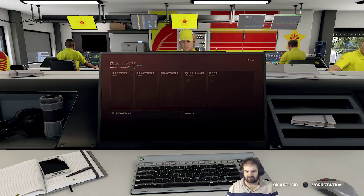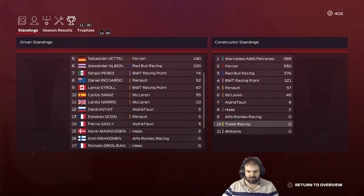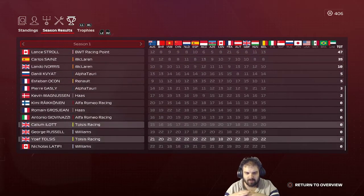So there you go - it's Monza. Just keep your foot planted to the floor and you'll be fine. Let's have a quick look at the championship. Maybe I can get ahead of George Russell here. Looking at the season results, I'm looking for George Russell's best result - he's got three 17th places, so I would need to be 16th to overtake him. That might be a good target here. After this race, it's only seven to go.